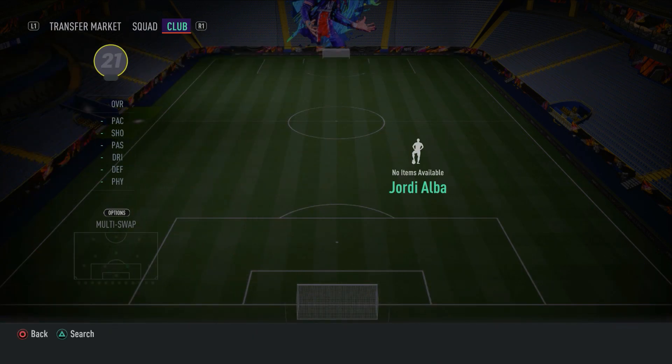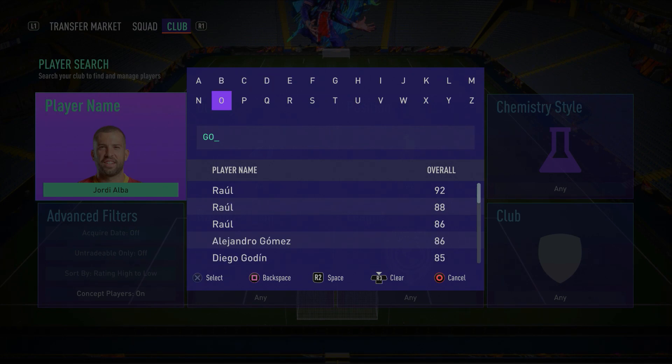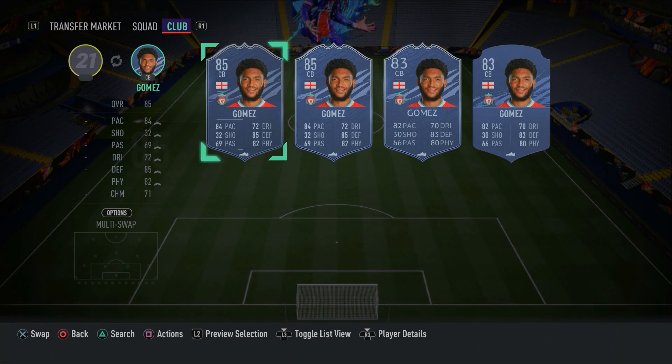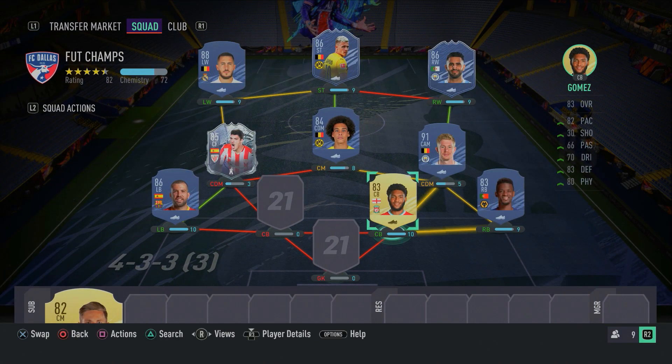In the right center back spot, this guy isn't underrated at all - we all know Joe Gomez is a fantastic card. I couldn't really find an underrated Premier League center back that isn't used much but is still overpowered, so Joe Gomez it is. We literally see him in every single FUT Champions team - just go ahead and pick up Joe Gomez. We all know he's very overpowered.